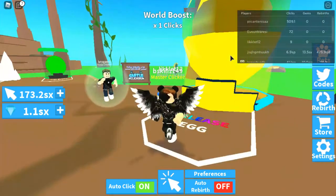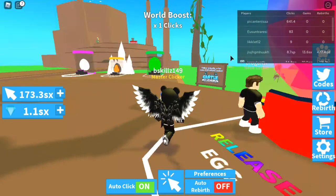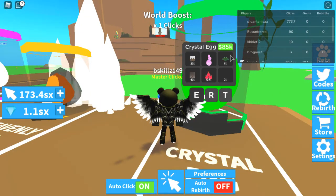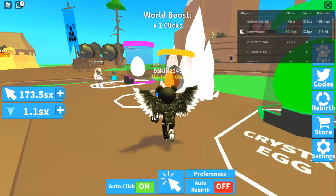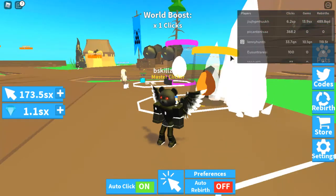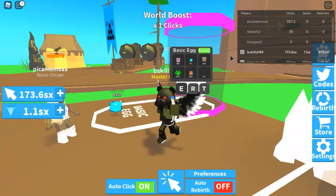This is the Robux pet — I don't know why he's standing there; he knows he can't afford it. And look at the Double Mint twins wearing their exact same noob outfit. Over here you have the Crystal Egg, which costs 85,000 clicks. In between, you have the Heavenly Egg for 249 Robux — and as you can see, the numbers are even glitching. Then over here you have the Basic Egg for 500 clicks.